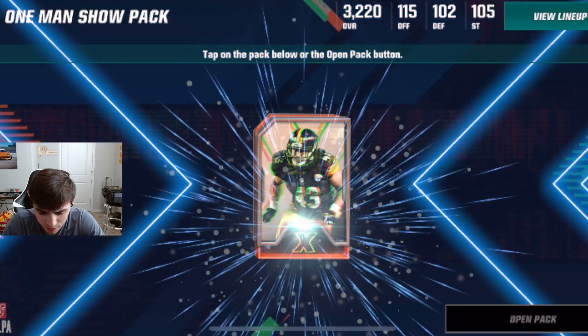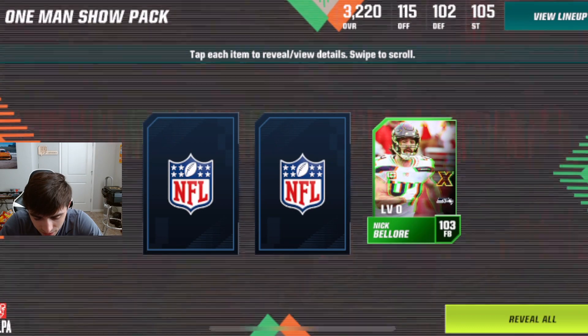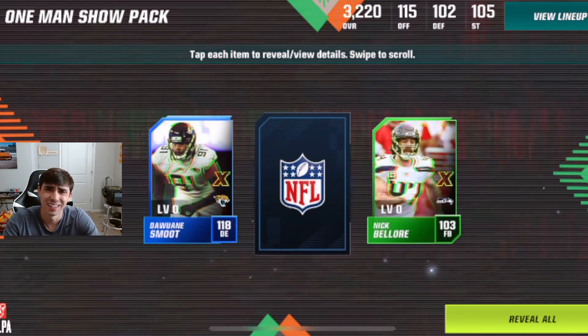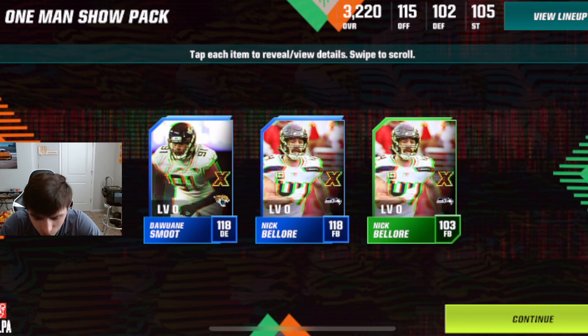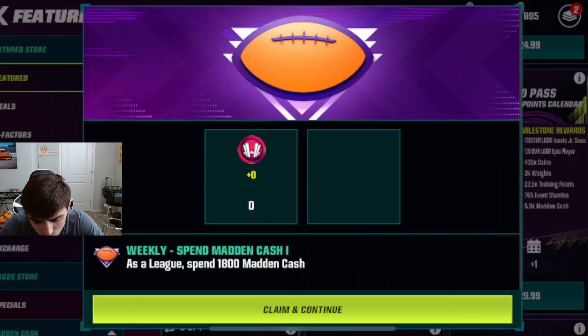Come on, iconic, iconic, iconic. No, I don't see a gold. Nick Bell or Nick Bell or... come on, be big, be big. Again. Again. If I get a Brett Maher... bro. What are these packs?